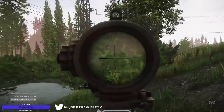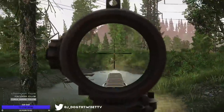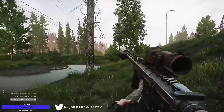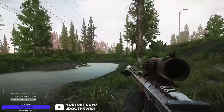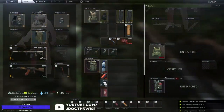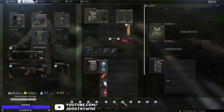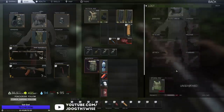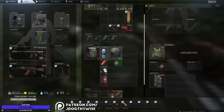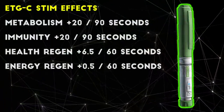First up in this video, we have what I would call the most powerful healing stim, and arguably the most powerful healing item in the game, the ETGC Regenerative Stimulant. This one is easily recognizable by its bright green color, and is all around a useful stim with almost no truly negative effects. This stim is all about health regeneration, and as far as I know, using the ETG stim gives you the fastest passive healing in the game.